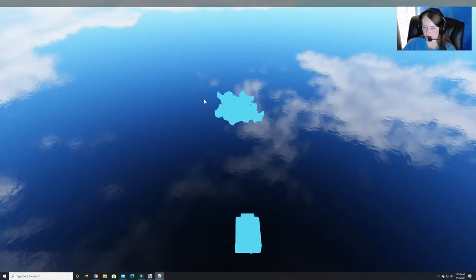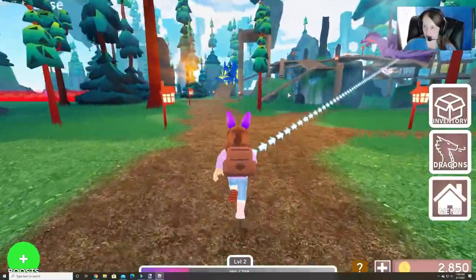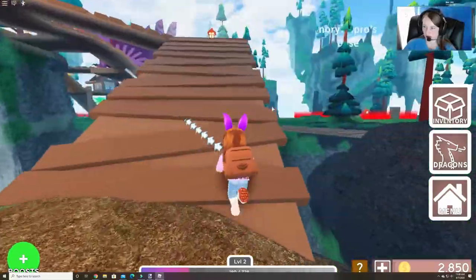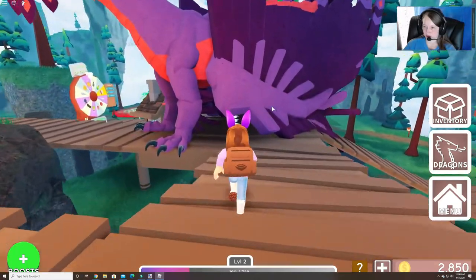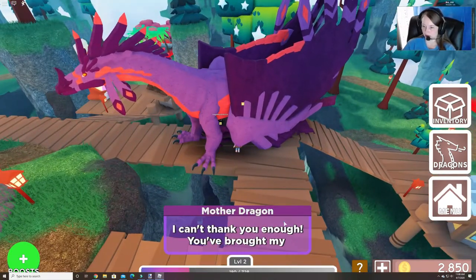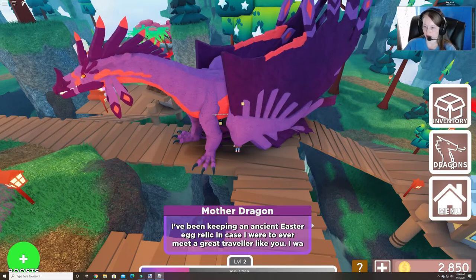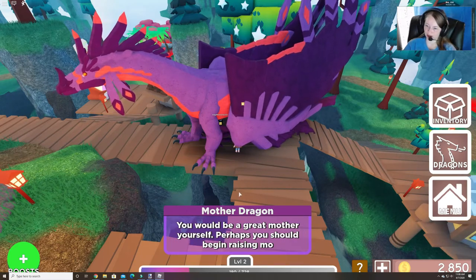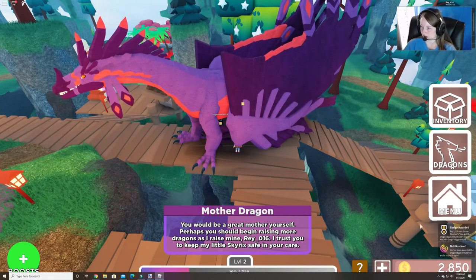It loads us in and now we can come over here. We have to go talk to the mother dragon again. We run over here and talk to the mother dragon now that we completed that quest. There's our little hand — and she says: 'I can't thank you enough, you've brought my eggs back to me. I've been keeping an ancient Easter egg relic in case I were to ever meet a great traveler like you — I want you to have it. You'd be a great mother yourself. Perhaps you should begin raising more dragons as I raised mine. I trust you to keep my little skyricks safe in your care.' So you can see we get our badge over there.